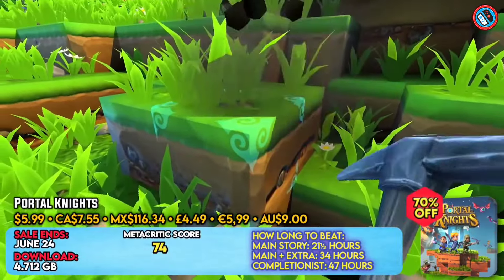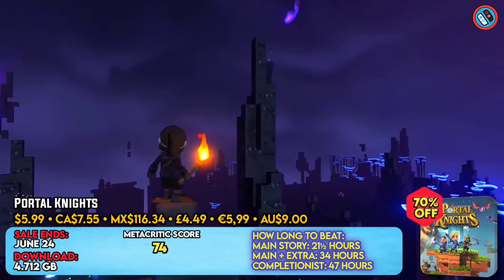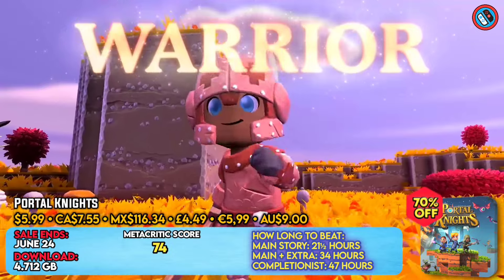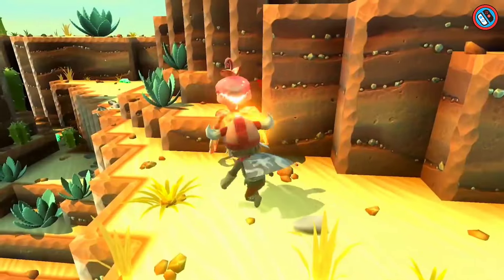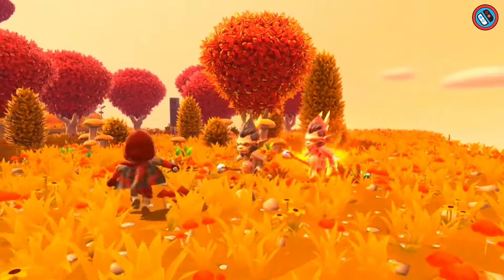Portal Knight is a real-time cooperative 3D sandbox action RPG in which players may improve their character, build legendary weapons, and destroy adversaries. Players may select from several character classes such as warrior, ranger, and wizard, participate in tactical warfare, and defeat epic boss battles.